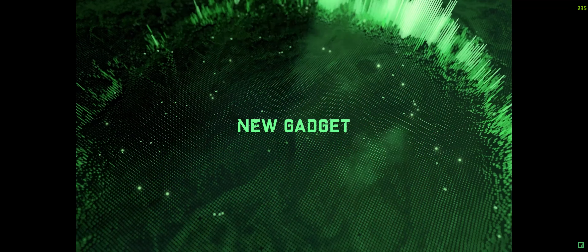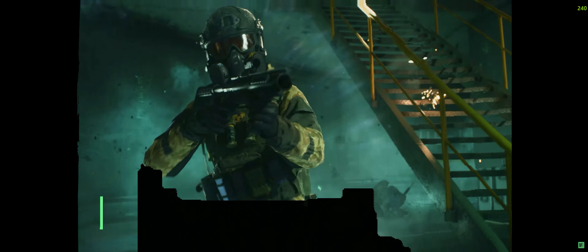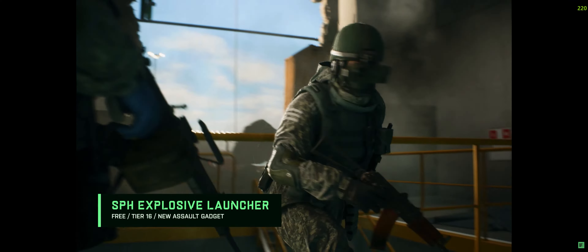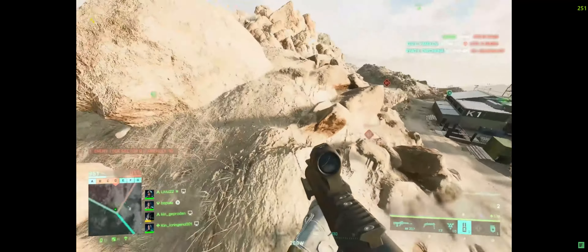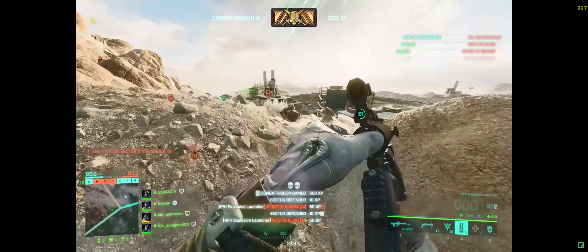The SPH Explosive Launcher is Season 4's new gadget. It fires explosives that latch onto their target and explode after a delay. Effective against infantry, it shoots up to two projectiles that are housed inside one casing before needing to reload.